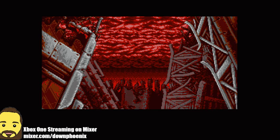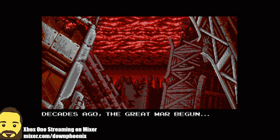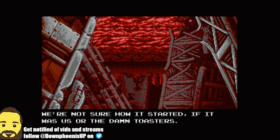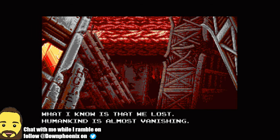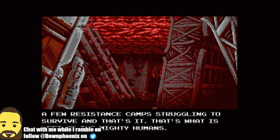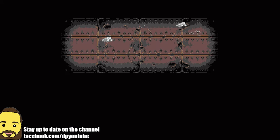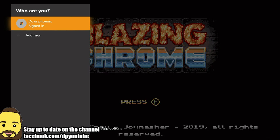Hey guys, this is DownPhoenix and welcome to another episode of What I'm Playing. Today I've got a real treat for you guys. This is Blazing Chrome, which is available on all the major systems — Xbox, PlayStation, Switch, PC. I'm playing this on Xbox because it is free on Game Pass, so if you're a Game Pass subscriber for Xbox or PC, this is a great way to try the game out. I'm thinking I might end up buying this on Switch because I'm enjoying it a lot.